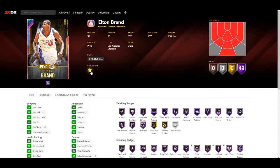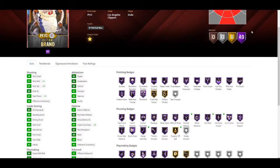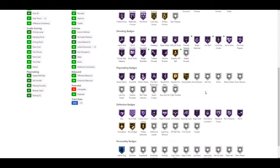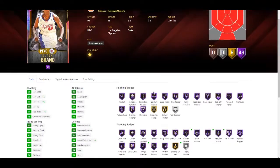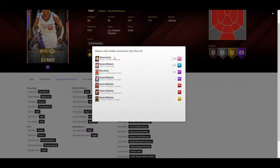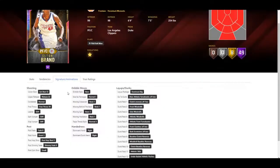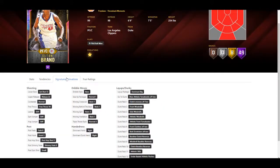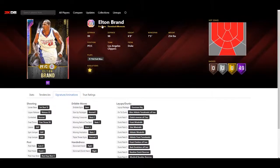Next is Alec Burks and his evolution. He gets plus two mid-range, plus 19 three-pointer - so it's eight goals and 49 Hall of Fames - plus nine free throw, plus eight lateral quickness. Finishing badges get no updates. Shooting badges he gets gold three-point shot, Hall of Fame midrange specialist, Hall of Fame flexibility shooter, and Hall of Fame hot start, Hall of Fame hustle hunter. Playmaking gets no updates and defensively gets no updates. Alec Burks is not a great card - he still has the same jump shot and I wouldn't get too excited about this one.